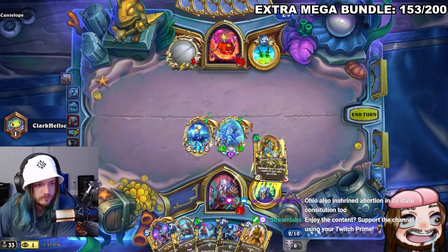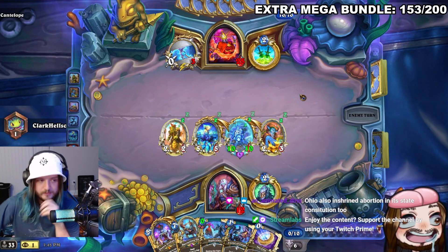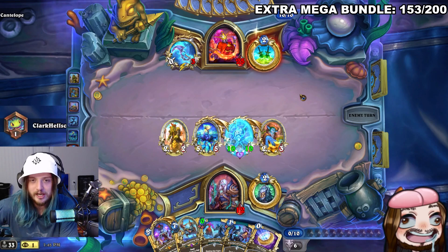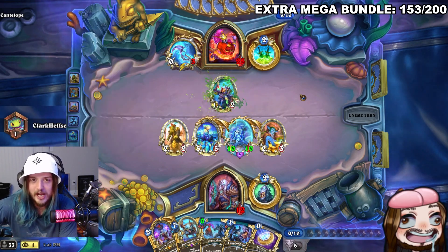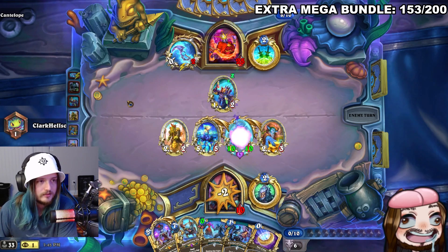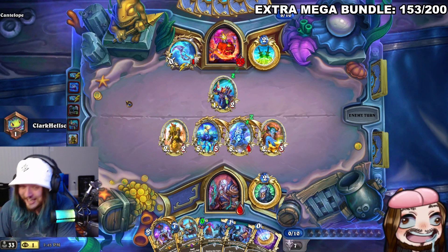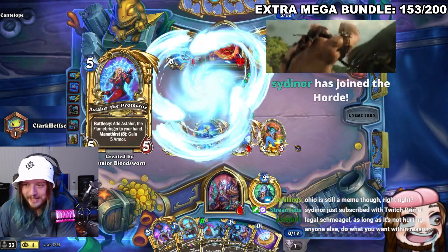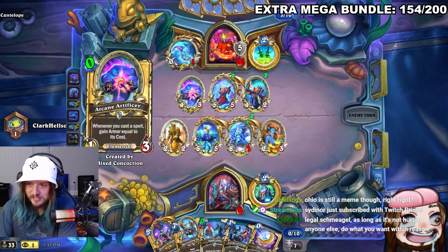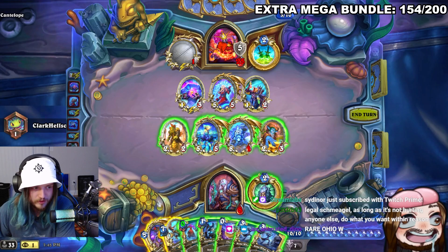The streamer uses a coin for stats, feeling he might still end up dying. Chat notes Ohio also enshrined abortion rights. The streamer reacts: 'Ohio is beating the f*** out of us right now — I used to joke I live in Indiana but thank god I don't live in Ohio, but now Ohio is doing more for human rights.' He realizes he's up against Miracle Rogue, getting his board wiped. Chat says Ohio is now 'a way of life.' Sindor comes through with a Prime Gaming sub — the streamer thanks them.